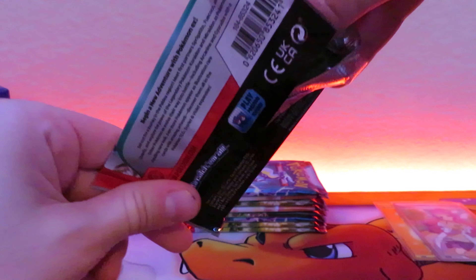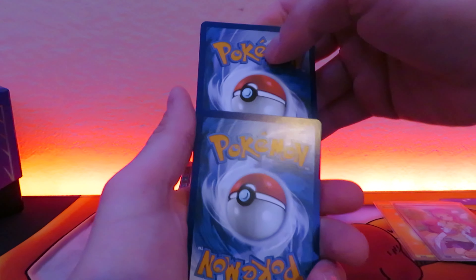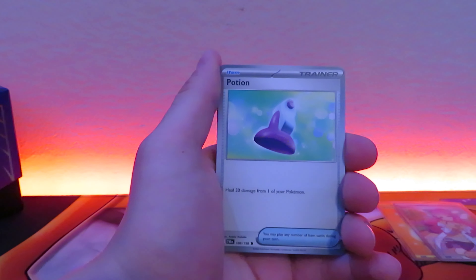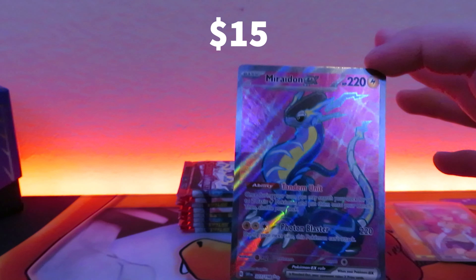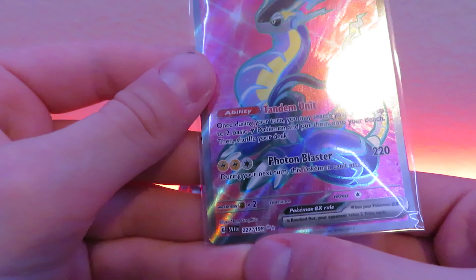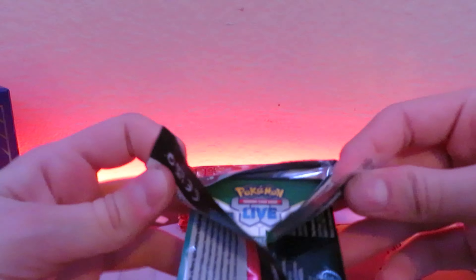Right where the gold full art energy was — that's where you can find the illustration rares or the special illustration rares. We have a psychic type on the last one, maybe that means we'll get something good again. Muk, ingredients fish, Sharpedo — we do get something good: Miraidon EX full art! And this is also cool — they are now secret rares. You can see 227 out of 198, so that is a secret rare. Very nice artwork.